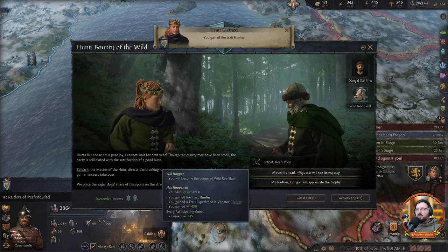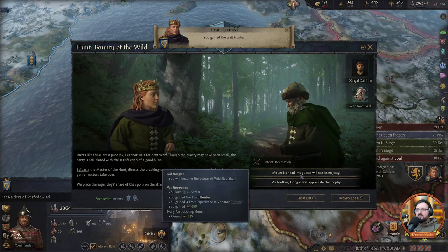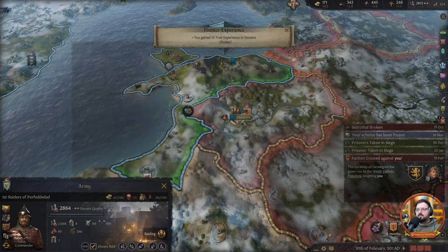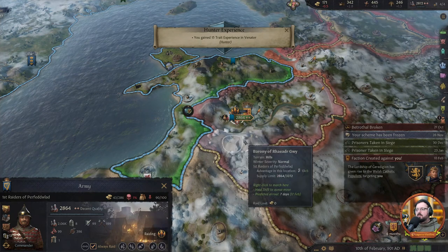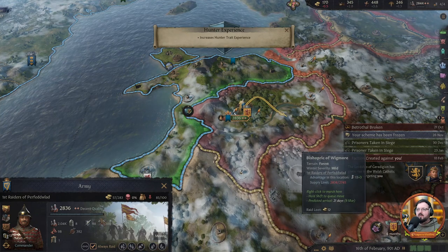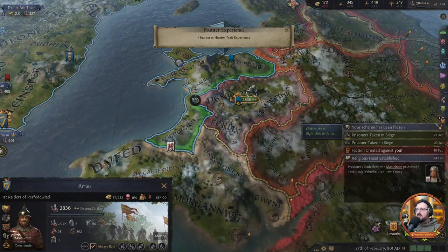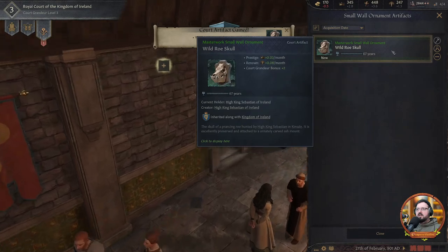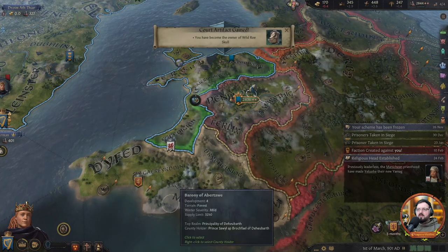We got a lot of prestige and we're kind of safe again. Mounted head — my guests will see its majesty. We'll do that. We also get the wild rose skull. Finish our hunt and we're out of the prestige hole. People now respect us because we killed a wild animal — isn't that just the human condition? Let's put that thing up on the wall so it can start generating its bonuses for us. We're back home and we can hold court.